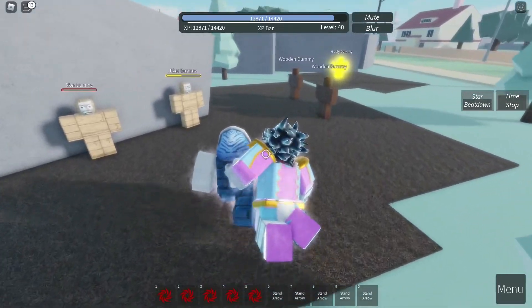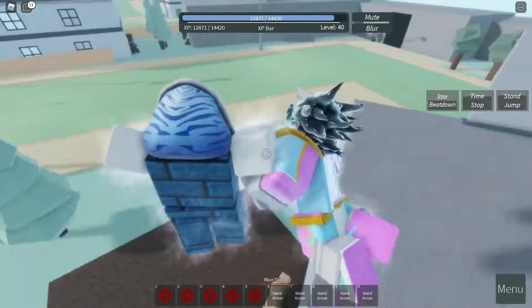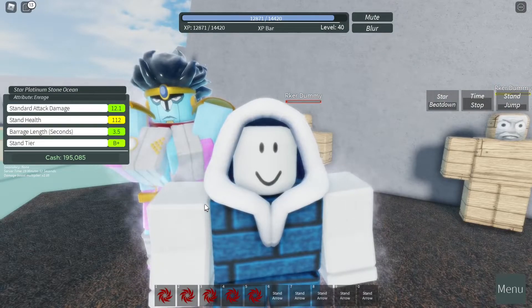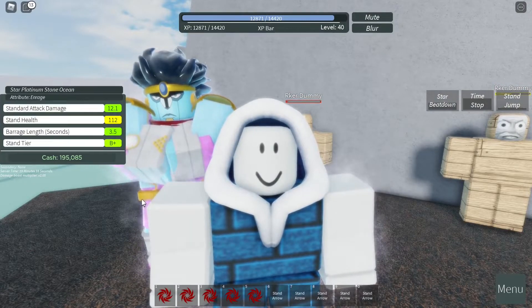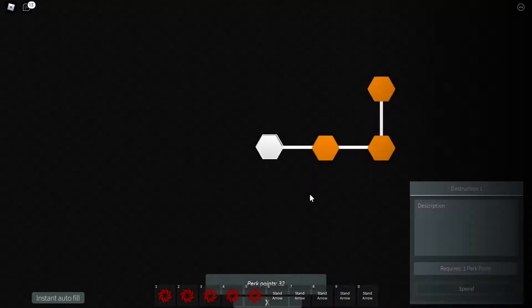Next one is the Stand Jump. To do this, click X, and it's pretty much just a leap. Now that you know a lot about the movesets, let's go to the Skill Tree to see what we can do to make this Stand a little bit more powerful.